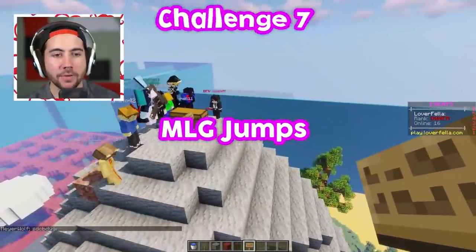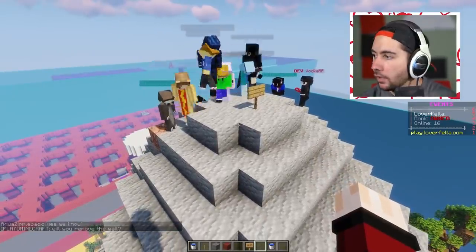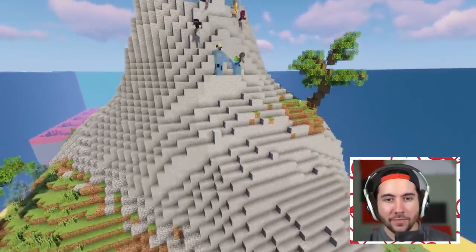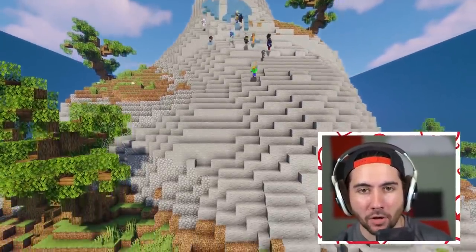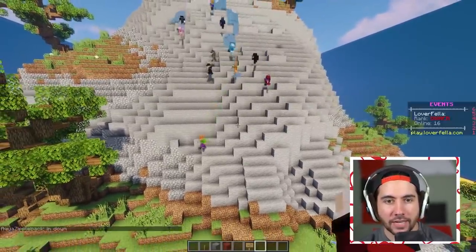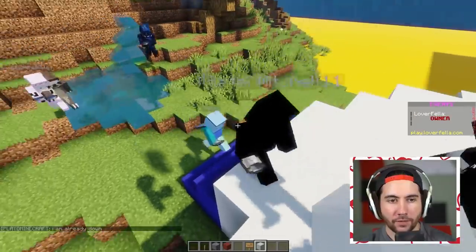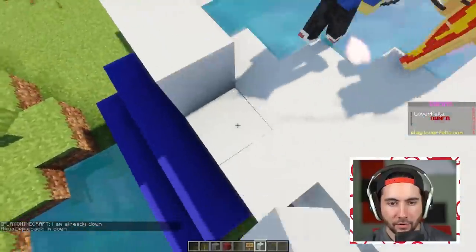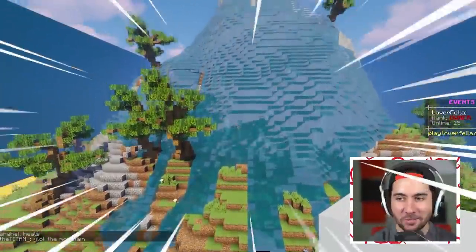Your job is to MLG and survive down the mountain — you each get one water bucket. The last six will be eliminated. Players are racing down the mountain, using water buckets to clutch the landing — it's like a bunch of meatballs falling down the hill. Only 10 make it through. One, two, three, four, five, six, seven, eight, nine — that's it, no more. If you didn't make it up, you are officially eliminated. That mountain got absolutely decimated.